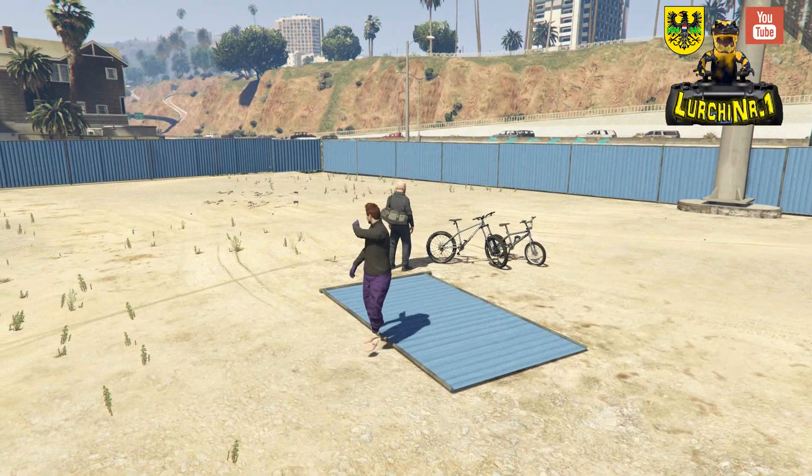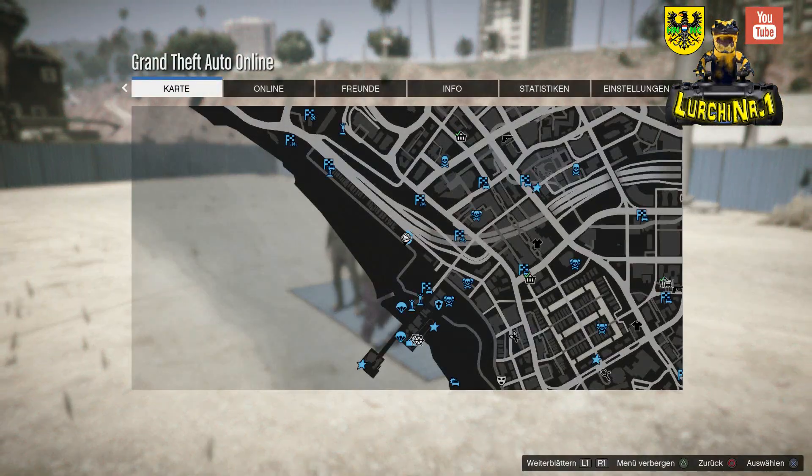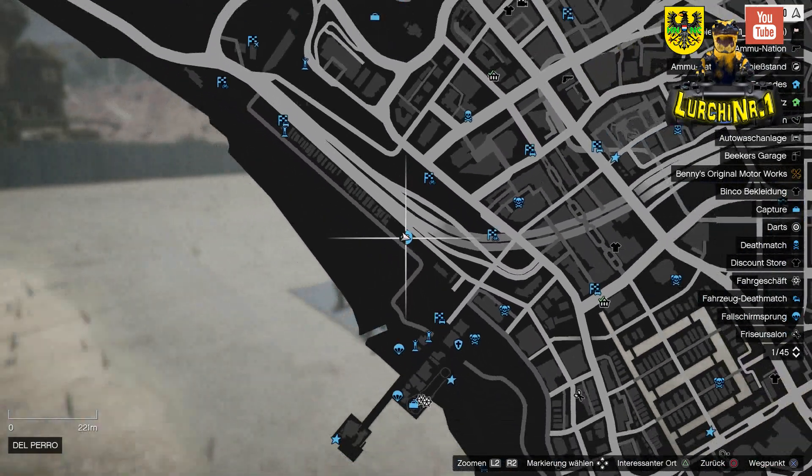Kommen wir zum Glitch. Wie funktioniert der Katapult-Glitch und vor allem, wo ist der Katapult-Glitch? Dieser befindet sich hier am Strand, wie man hier auf der Karte sieht.